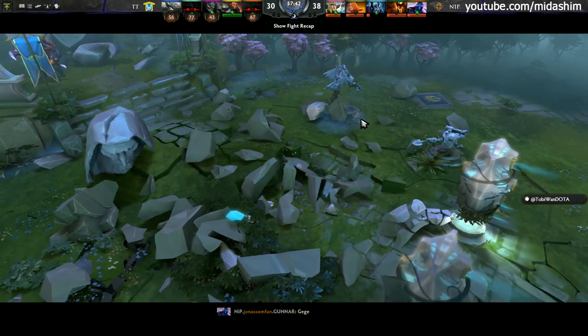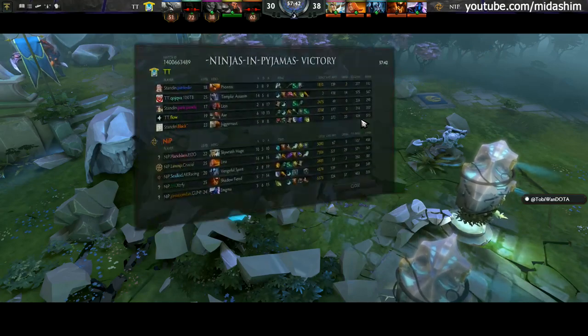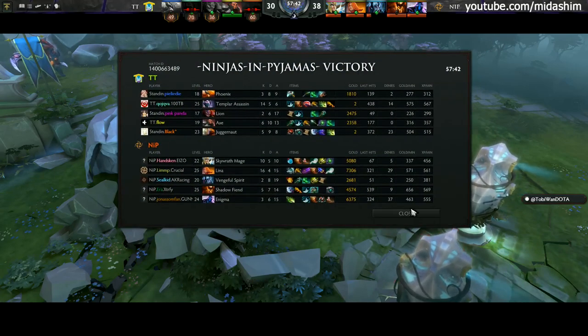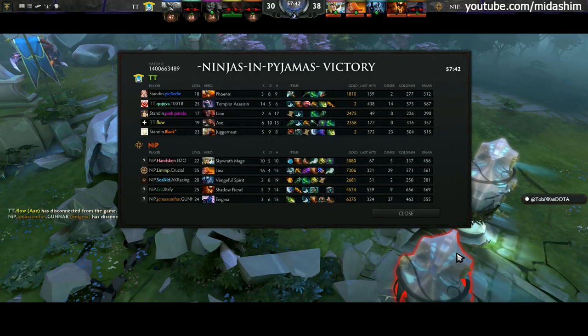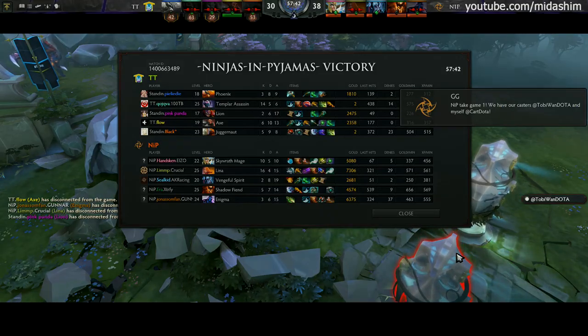At the end of the day, NIP kept finding the openings and that late game lineup, which I didn't think they had, proved to work. It was wonderfully done. That's not it yet — we have a full best of three, so don't change your channel. We'll be coming back for game number two to see if Team Tinker can force a match against Navi. That is the next round of the lower bracket.